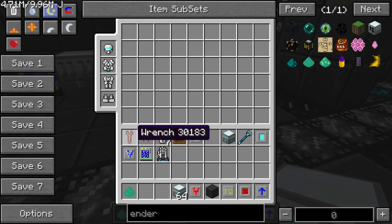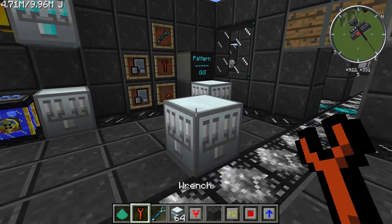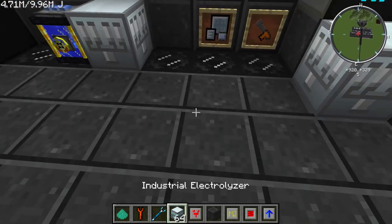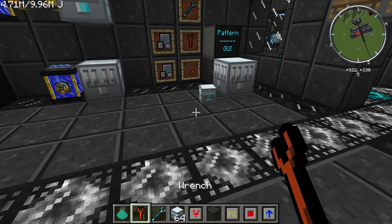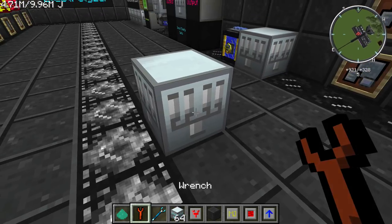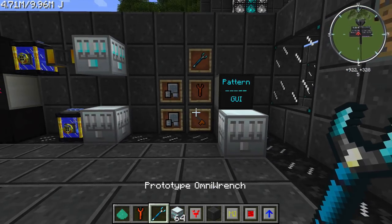This machine can be picked up with the basic IC2 wrench, a prototype omni wrench, or an electric wrench. If you use a prototype omni wrench, you're going to have to shift click on the top or bottom facings of this machine. If you use a regular wrench, you can just click it on any side, but there's a 10% chance that it's going to turn into machine parts, so you'll want to watch out for that.